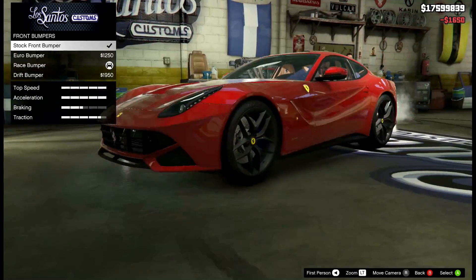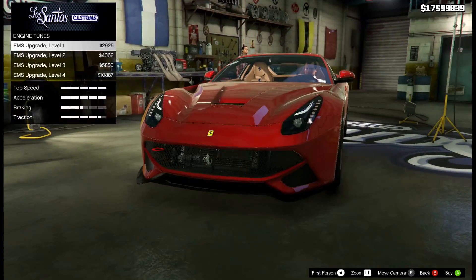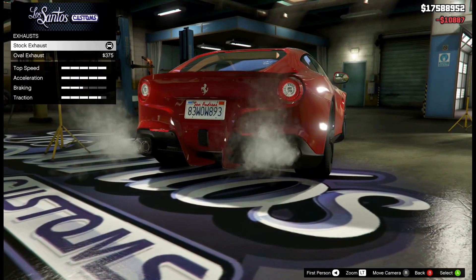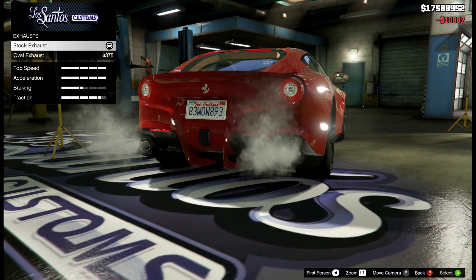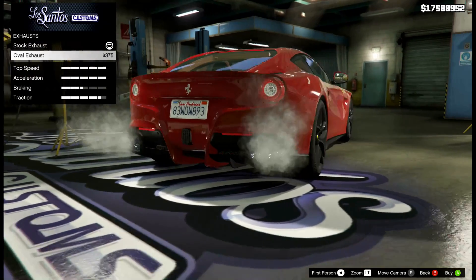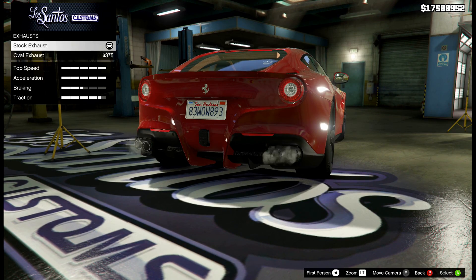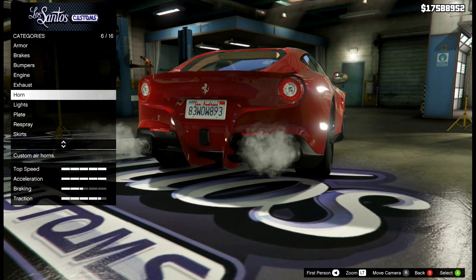I also really like the stock bumper, but I'm going to go with the race bumper just to change things up a bit. Getting the engine and exhaust upgraded. On the exhaust, one of them looks like a titanium tip exhaust, but I think I just like the stock one for this car.